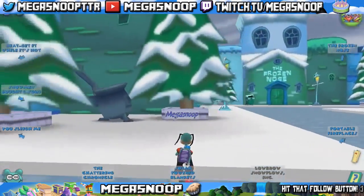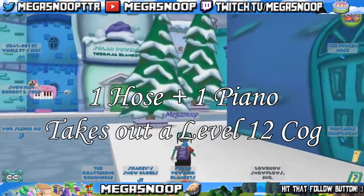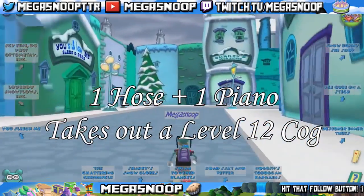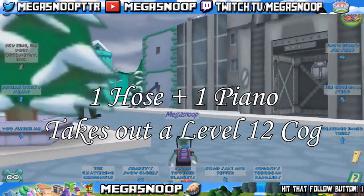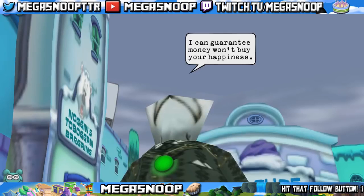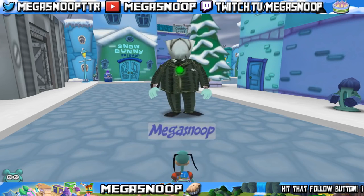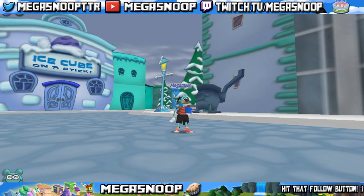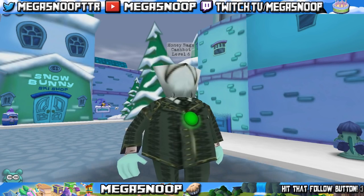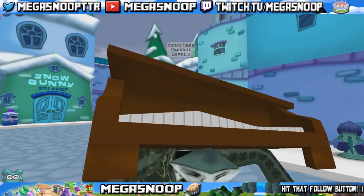And probably the most standard combination everybody should know — if you have drop, please know this: 1 fully leveled up hose and 1 fully leveled up piano will take out a level 12 exactly. This is probably the most important thing you need to know. Learn it, because it will help you in your CFOs, VPs, CEOs, CJs — anywhere that you find a level 12 cog that you might not have sound to be able to defeat. Hose and piano is done.